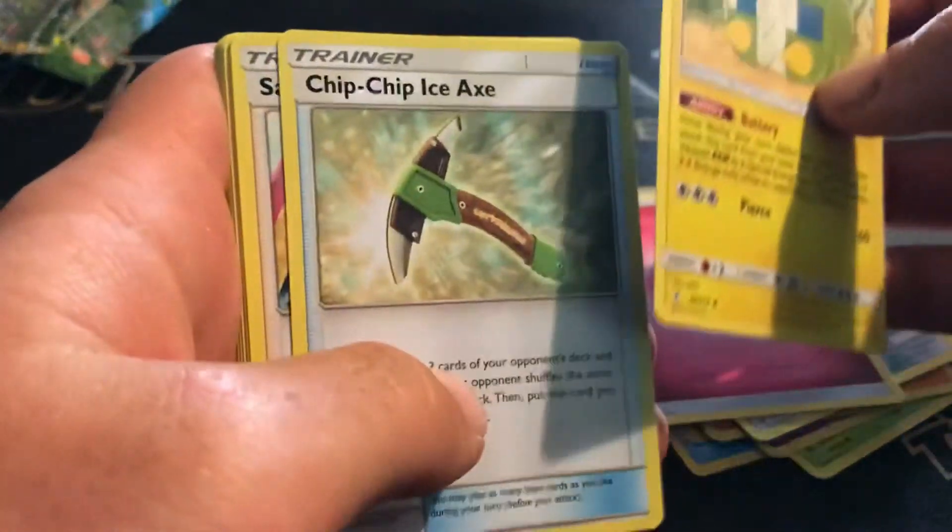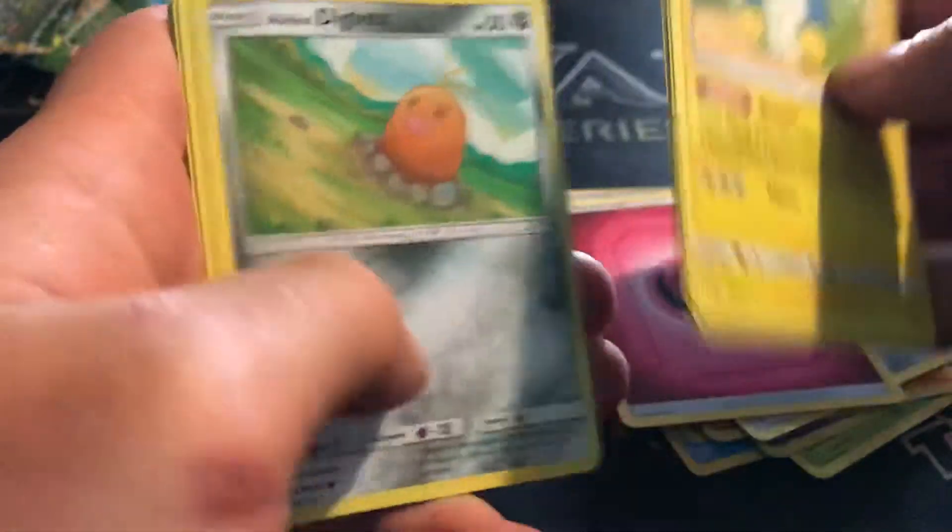We got Charjabug, Chip-Chip Ice Axe, Samson Oak, Koffing, Lone Diglett, Zubat, Jigglypuff, Bellsprout, Spritzee, and a foil Arcanine.